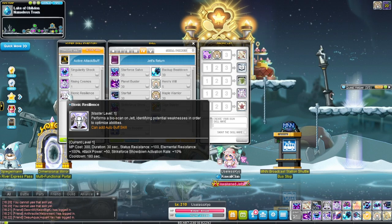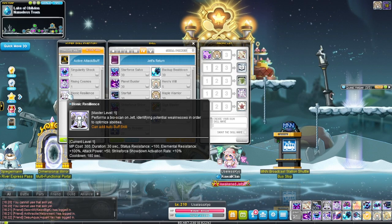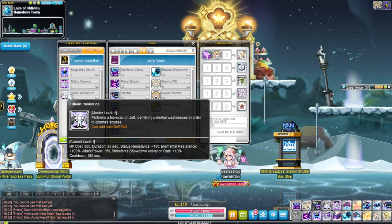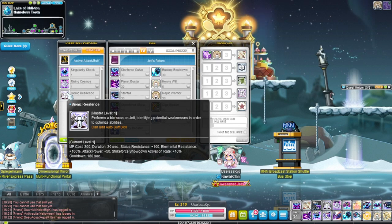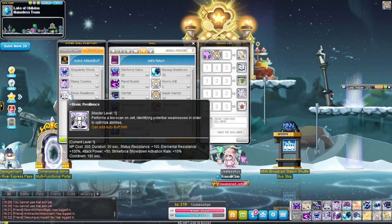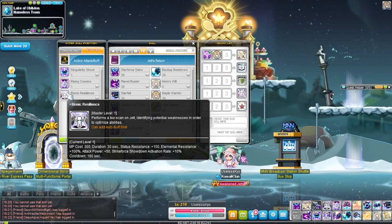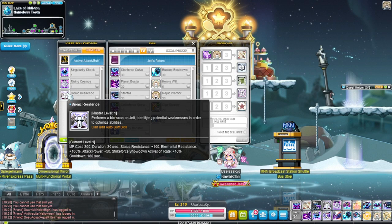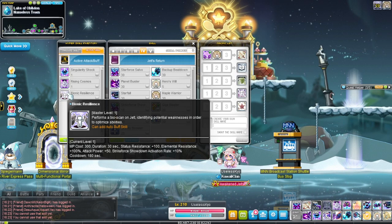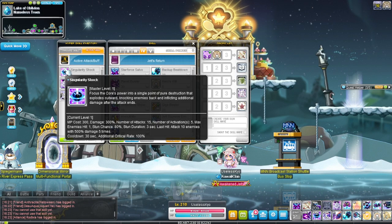For active hypers, Bionic Resilience is huge — it gives you a 10% higher chance of activating the 10 extra lines, bringing it to a 20% chance. It procs pretty often and is very strong. On top of that you get attack, status resist, and elemental resist. The cooldown is 180 seconds — you'd want to save it for burst rather than setting it as an auto buff.